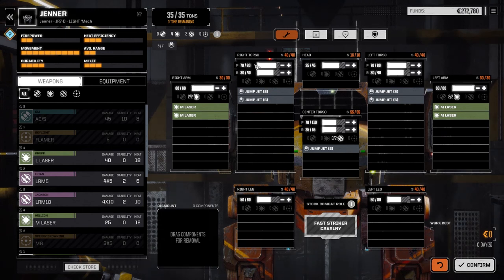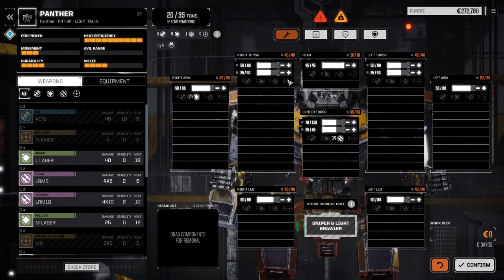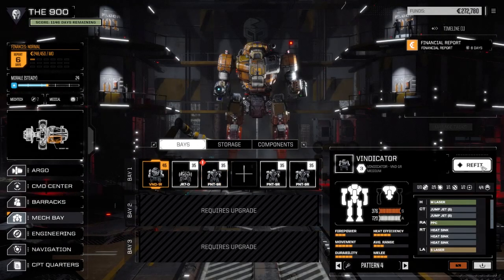Let's go into the mech bay. The decision is: do we keep the Jenner D running? I know it's fast, but we can outfit the Panther instead. The armor is almost maxed out and we've got four medium lasers, but the legs are weak and the torsos aren't fully maxed out. It's got good jump mobility and I could add more armor if I pull out a couple of jump jets. We're going to need a long-range boat, and I'm wondering if we have to go with the Vindicator for that.